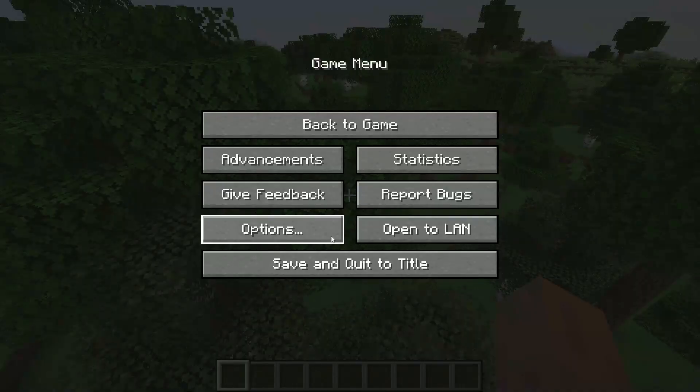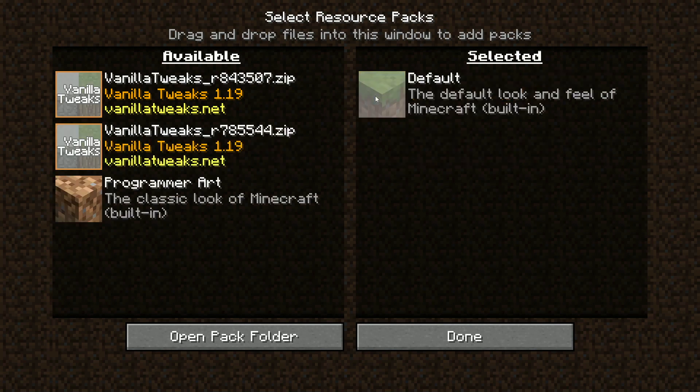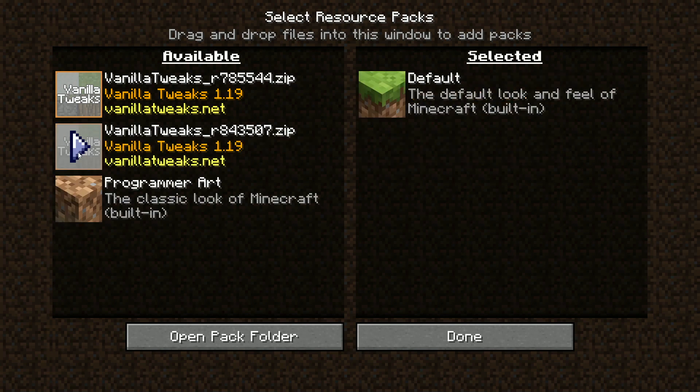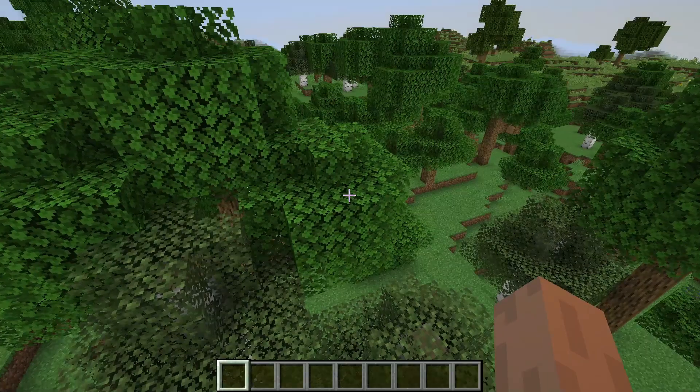We are in our world now. All you want to do is go to Options, then Resource Packs. I already have it installed — we're going to go with the most recent one, Vanilla Tweaks right here. You go to Resource Packs and just add it on like that. If it's not showing up, open your files, go to Downloads, drag the Vanilla Tweaks file in here, and it'll pop up asking 'Do you want to use this resource pack?' — click Yes. Then it shows up, click the play arrow to select it, click Done, and we're good to go.